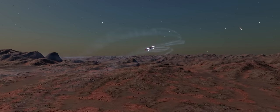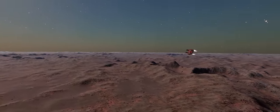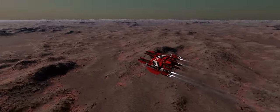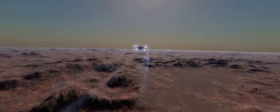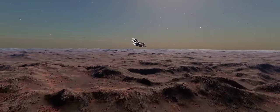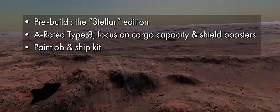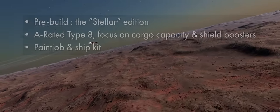I'll cover off the ship details first and then we'll dig into what's happening to engineering. The big ship news is of course the Type 8's arrival into paid early access. As with the Python Mark II there are two tiers of early access. The standard tier will get you a vanilla Type 8 and also unlock the Type 8 in the game's shipyards. The second tier is the Stellar Edition — an A-rated Type 8 with a focus on cargo capacity and shield boosters, as well as a paint job and ship kit.